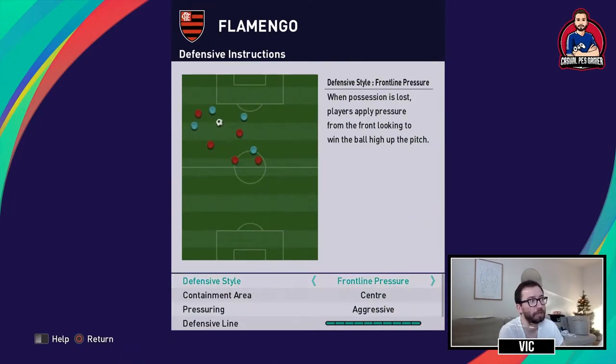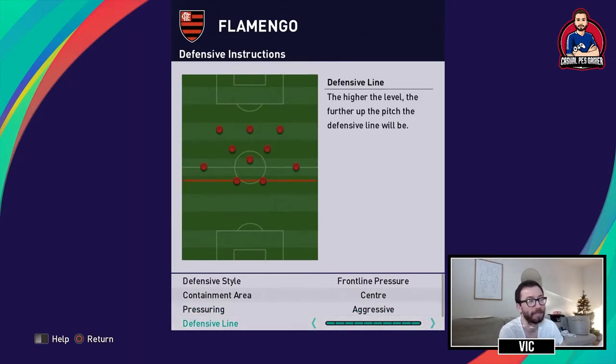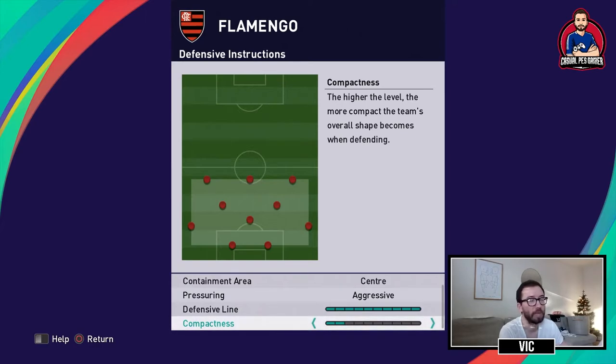Defensively I went with frontline pressure, trying to contain them into the center with aggressive pressure, a really high defensive line, and low compactness. Having this team with a lot of quick players and using the counter as the attacking instruction, I really wanted players all over the field covering every area. With low compactness you spread the players out — it's basically the complete opposite of high compactness and swarming the box.